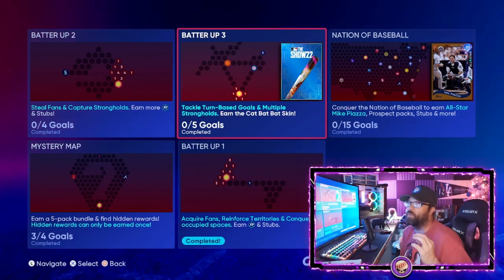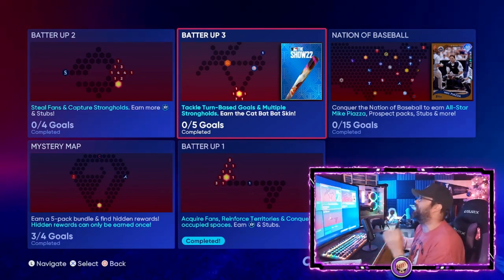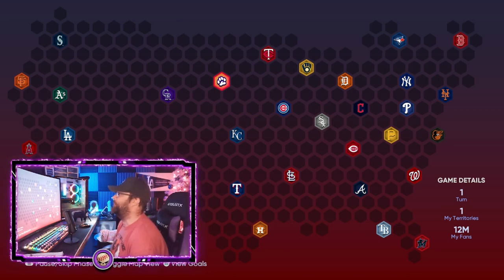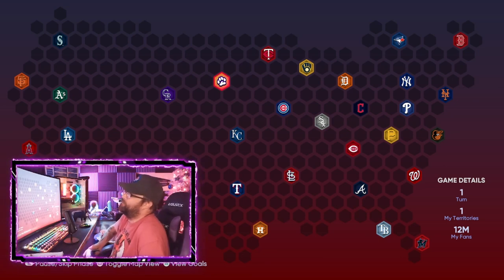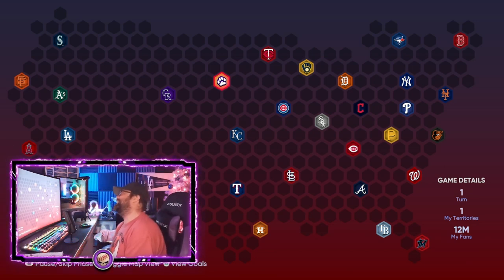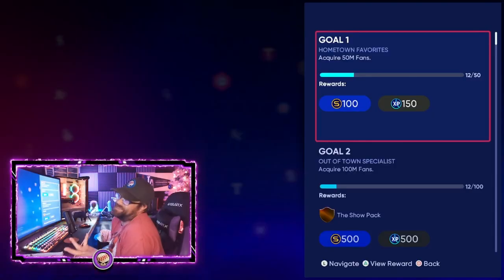We're back at the US map — the main Conquest map. It's the one they launch with every year in MLB The Show. It's repeatable, has all 30 teams, and they also release additional maps for programs, events, and holidays throughout the year. Let's look at the rewards right now — that's the important part.